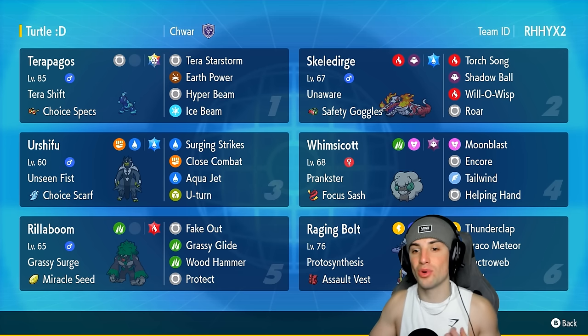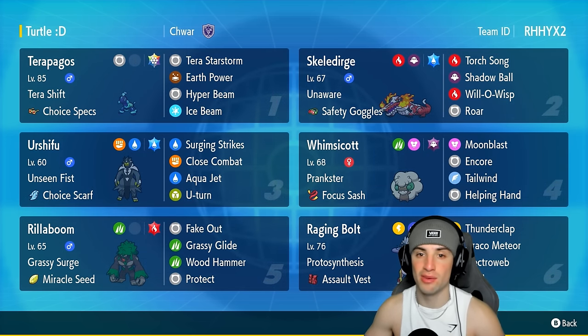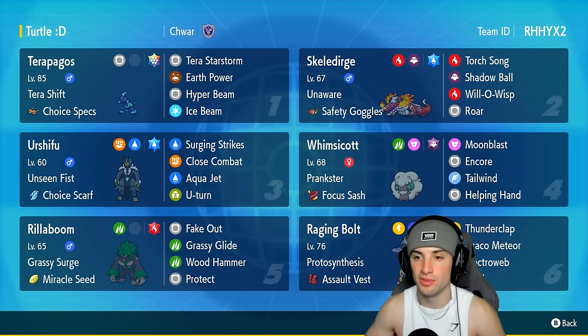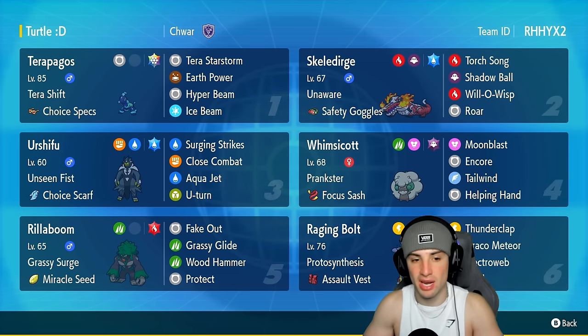Now let's talk about Skelly Dirge. Skelly Dirge has the great ability Unaware, it has Safety Goggles, Torch Song, Shadow Ball, Will-O-Wisp, and Roar. This is a great Pokémon for countering Zamazenta — it won't be affected by Body Press since that's a Fighting move and Skelly Dirge is Ghost type. Furthermore, Torch Song is super effective. We love that — awesome Pokémon, super excited to be using it today.